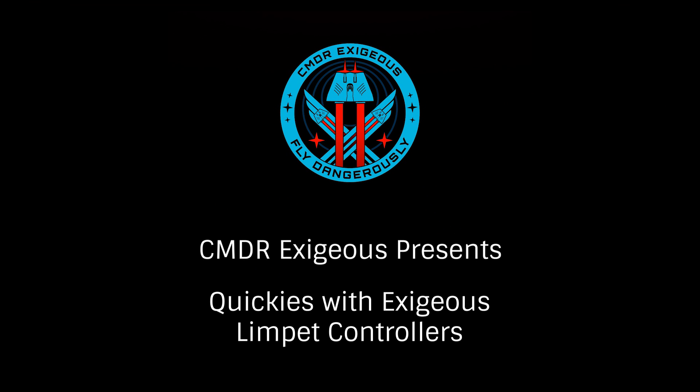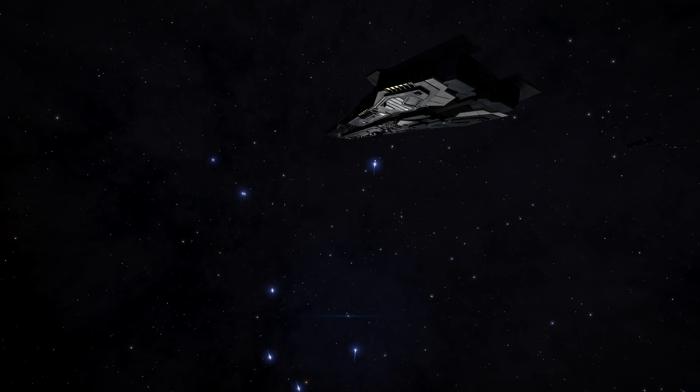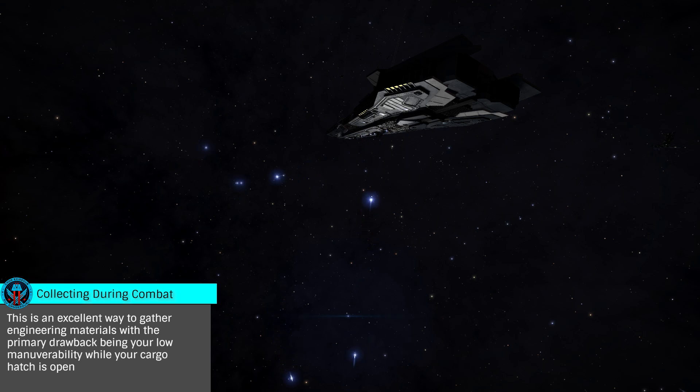In this Quickie with Exegius, we'll take a look at Limpet Controllers. These modules allow us to send out small drones programmed for specific tasks. They are extremely useful when mining or gathering engineering materials, and come in a number of types and sizes with several engineering choices available.